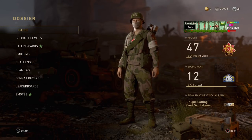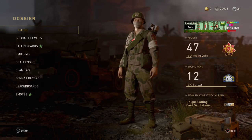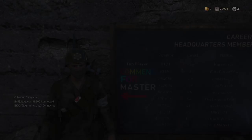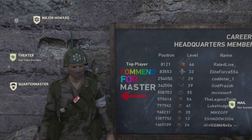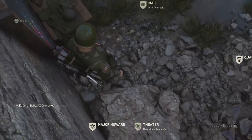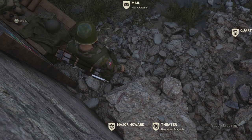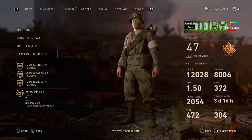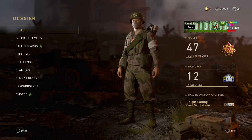So the first method will probably work for everybody, but the second method is for people who've been grinding the game. You can make an emblem saying 'Commend me for Master' or 'Commend me and I'll commend you back,' then just stand next to the arrow and people will commend you. All you have to do is put an elastic band around your analog sticks so you're spinning in circles. I got a whole rank of social score in literally 20 minutes — that's from rank 10 to rank 11 — so I definitely recommend this one.